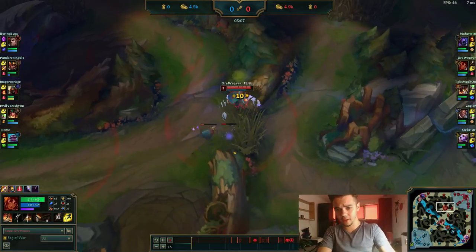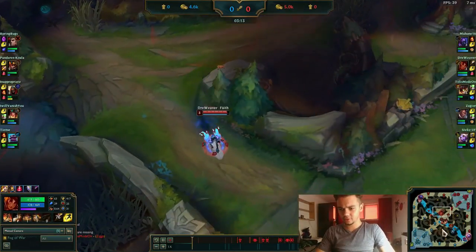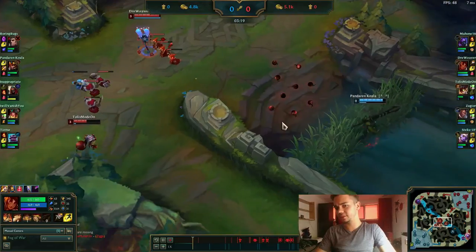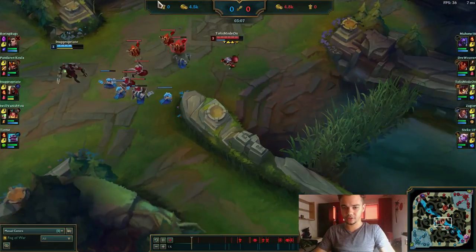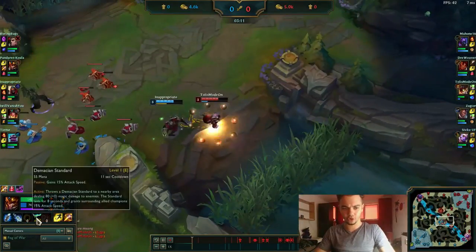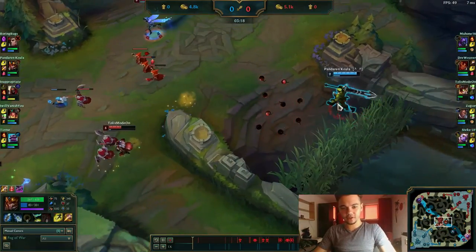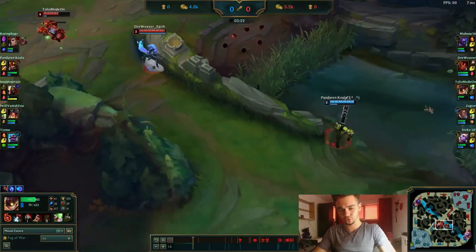You can see him on the map going for the bot side crab. He stopped because he saw the fight on mid, and I predicted he might come here. That's what you gotta do as a jungler — understand when it's possible for the enemy to come. He didn't have mana for a full combo since he didn't have blue, but if he had flashed he might have had a chance to get the kill, but probably not due to Ziggs' heal.